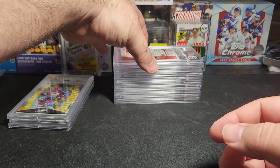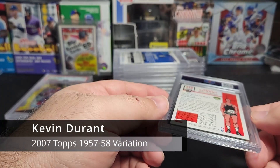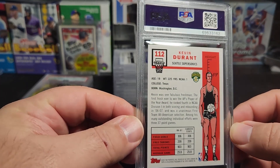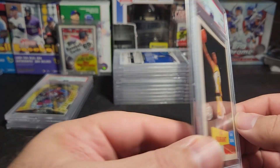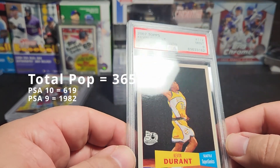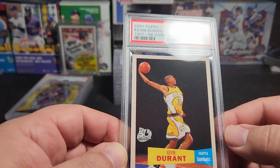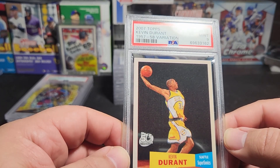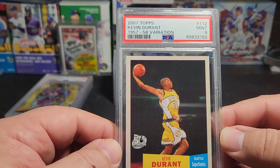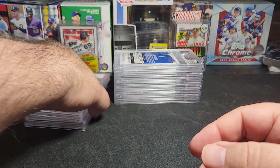Next one up is a Kevin Durant — this is one of John's cards, 2007 Topps. We get a 9. I don't know, it looks a little faded — I don't know if that's what the card normally looks like; I'm not very familiar with basketball. But this is the '57-'58 variation card. Mint 9. So we got three 9's and one 10.